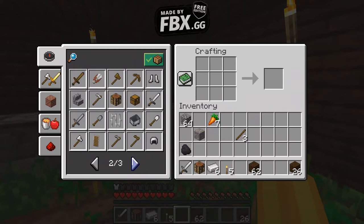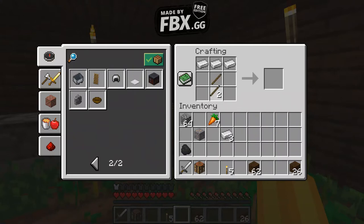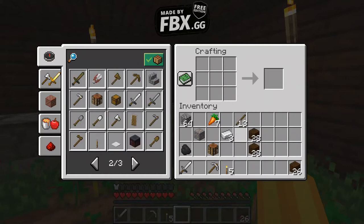I would probably make an iron sword and an iron pick. Wait, that wasn't enough. Iron pick again. The rest can be stone though. Let's just do a little bit of that. Okay.